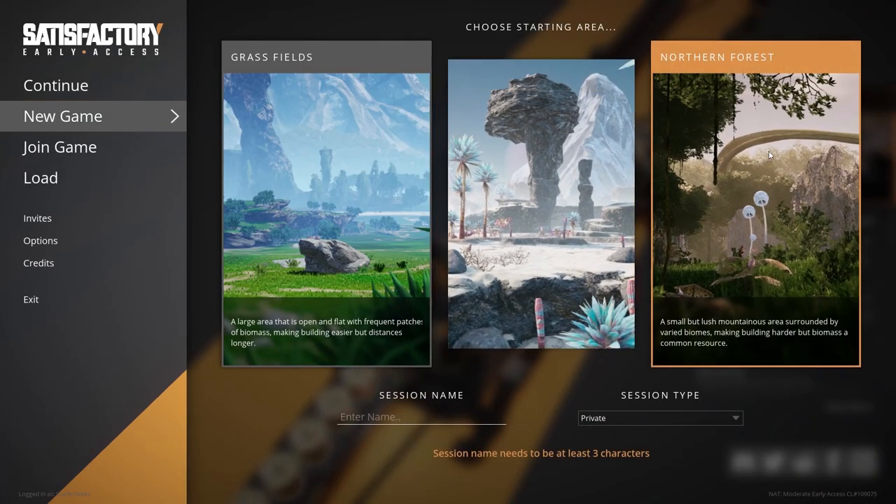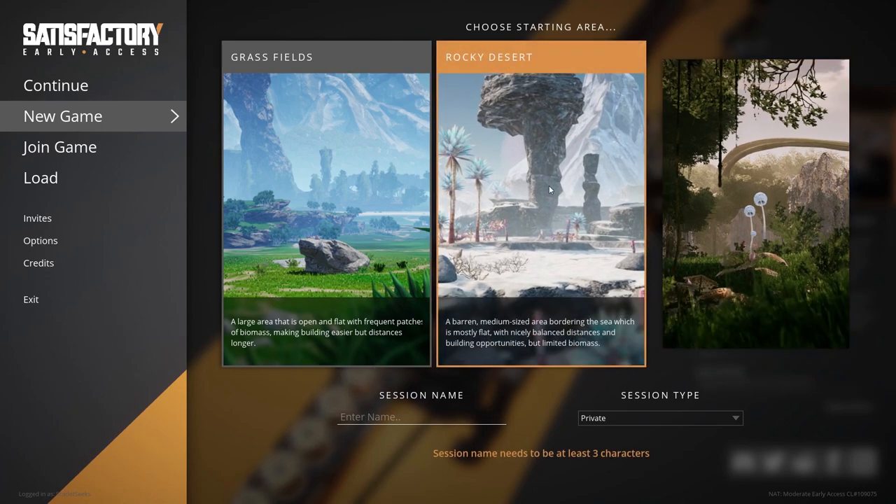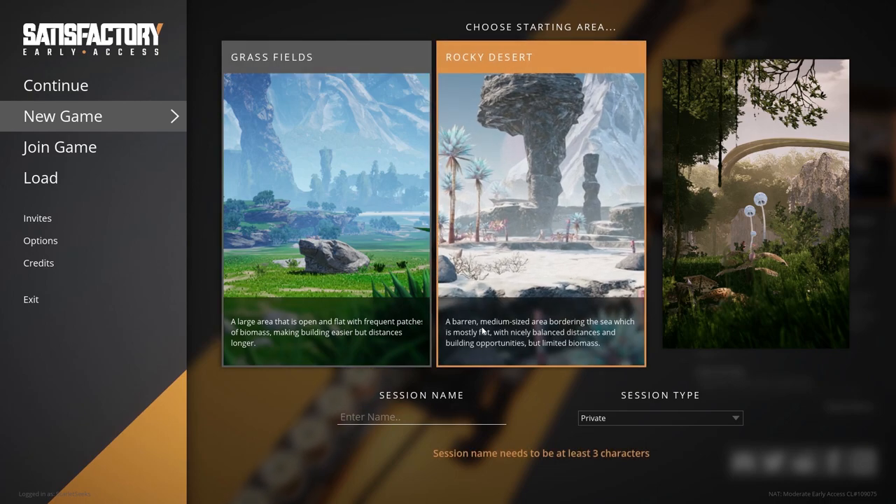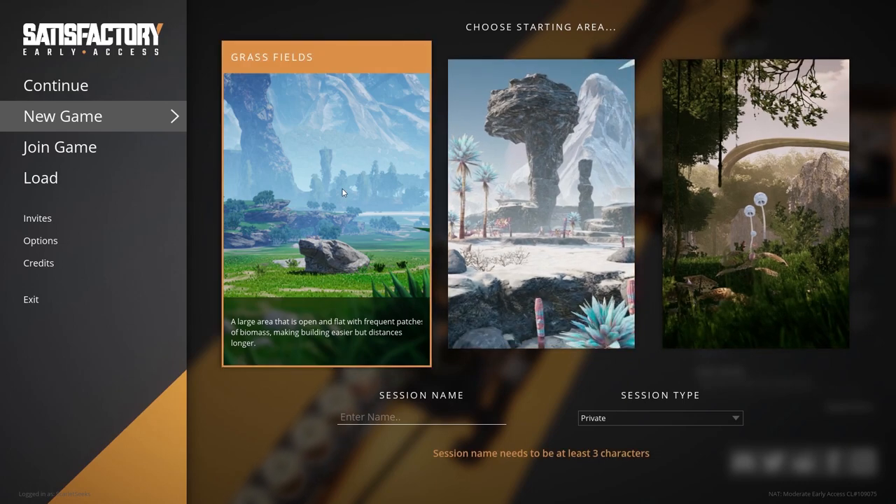So you start off and you can pick one of the three sort of biomes. From what I understand, this is the easiest one - it changes the sizes and all that sort of stuff. But for a jumping off point, I think grass fields is the way to go.